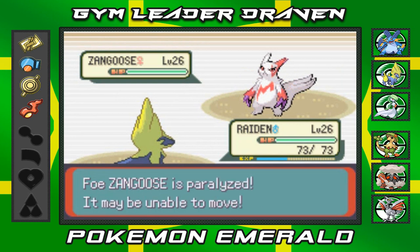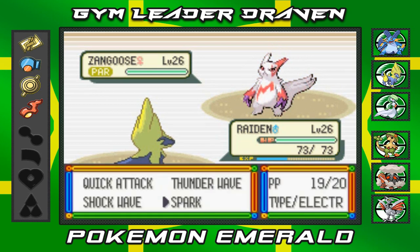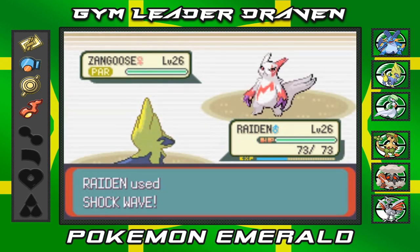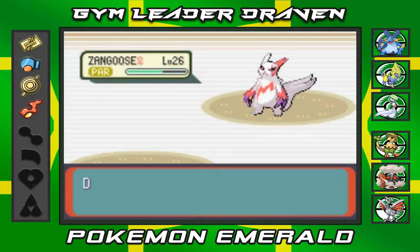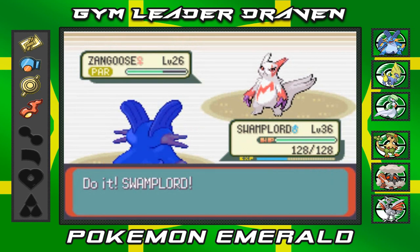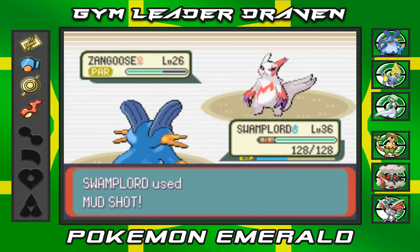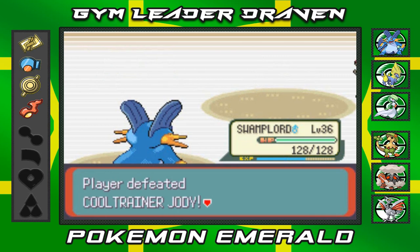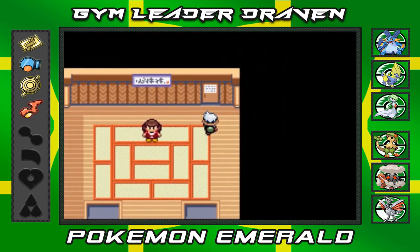Let's go with Thunder Wave first just to make sure Zangoose doesn't move much. She uses a super attack, so here we go with Shockwave. It takes a lot, and that Slash attack puts Raiden to sleep. Switching to Swampert — Mud Shot, feel it all over your face! That's strength right there. She says she went all out, but I showed her true strength.